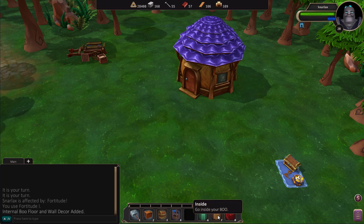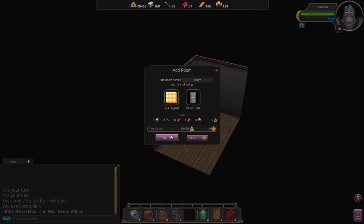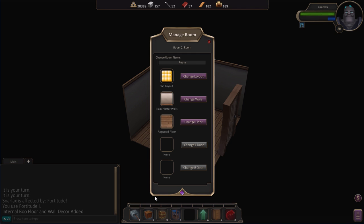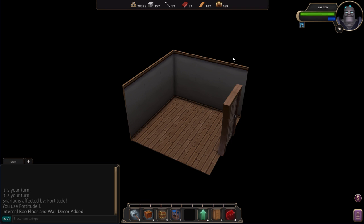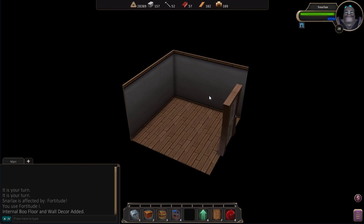We'll head inside. Once you're inside, you can start doing all kinds of neat stuff — you can start building rooms and change them around. Different layouts, a lot of different room layouts, different walls, different floors. You can really start to go nuts. Make another room this way.